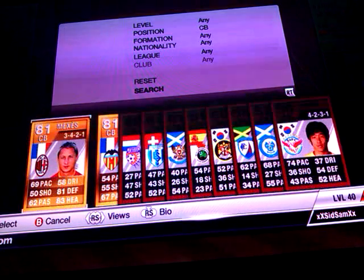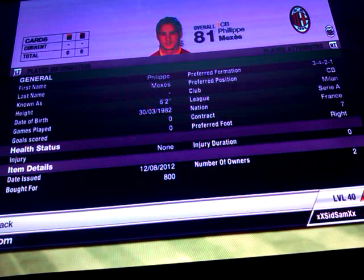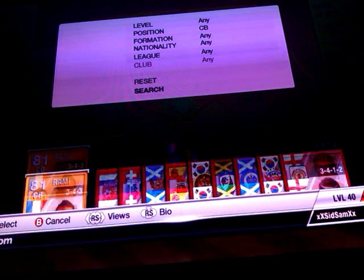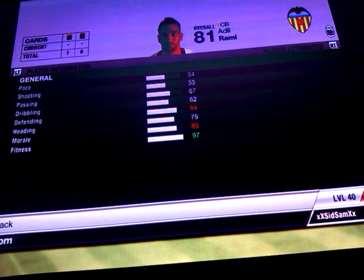The middle centre back we have is Felipe Mexis, picked him up for 800 coins. He's got 69 pace, which isn't the best, but he's got 81 defending and 83 heading. For our last centre back we have Adil Rami — he's got 54 pace, which is appalling, but he kind of ties the whole team together. He's got 84 defending and 75 heading.